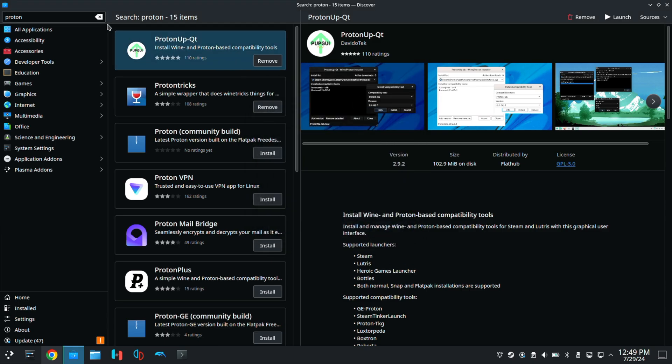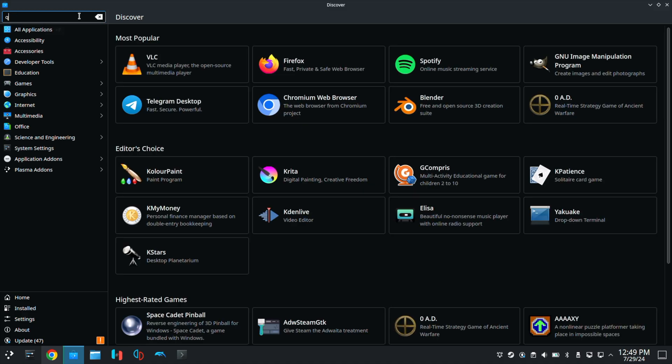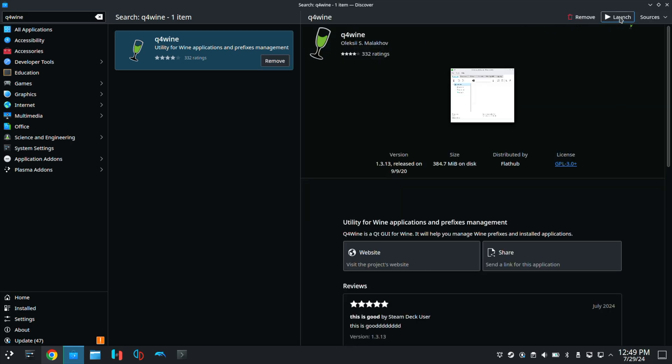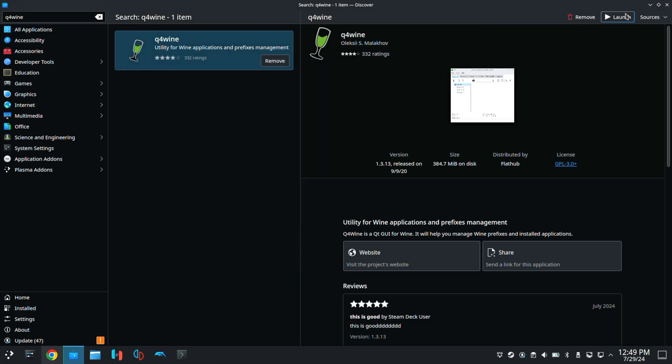Next, go back to the Discover store and search for Q4Wine. Same as last time, mine says remove because I already have it installed, but go ahead and click install. Once it's done, go ahead and launch it. We're just opening it to make sure if there's any setup — just go through it, leave everything default. You don't need to change anything, and it'll lead you to the main window. Just open it and then close it back up.